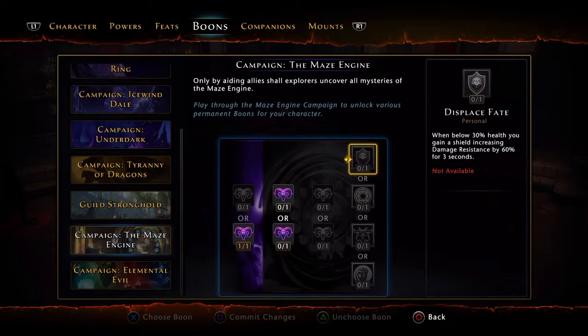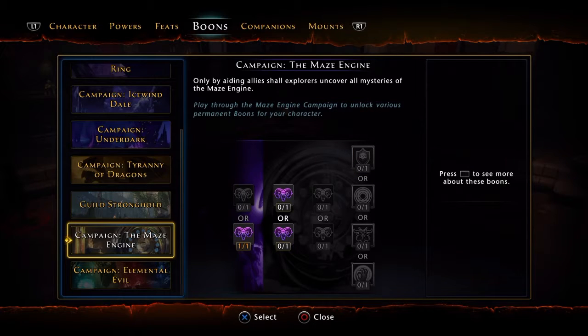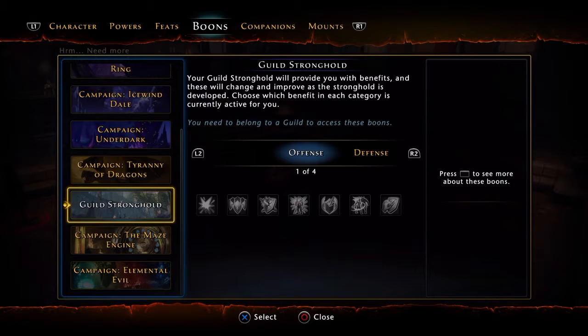For this tier I would go with Displaced Fate — this is really good and works as a last resort. When you're below 30% health you gain a shield increasing damage resistance by 60% for three seconds. Basically when you're on your last leg and about to die, this pops and cuts the damage you're taking by more than 50%. I would definitely take this because survivability in PvP is very important.